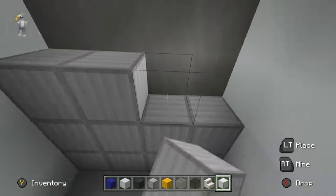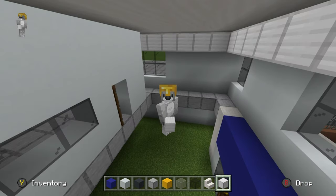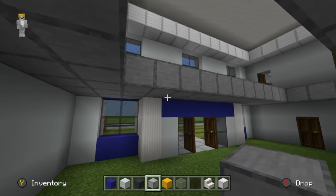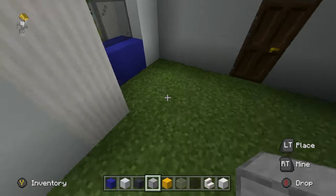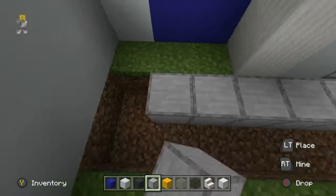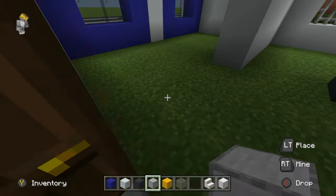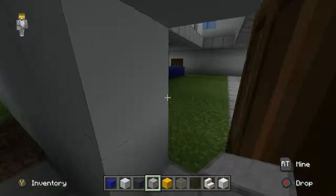That includes the staircase and the captain's office. The next job is making the second floor we'll actually be walking on — already marked out with smooth stone. After that we need to re-floor downstairs, replacing grass or whatever was placed with smooth stone. That includes the reception area — already done here — and the jail area as well.